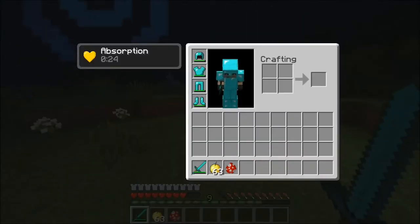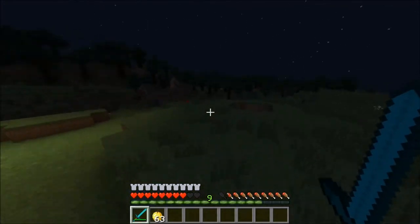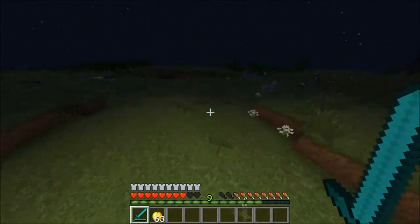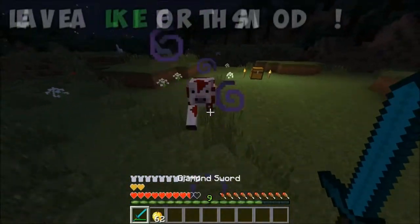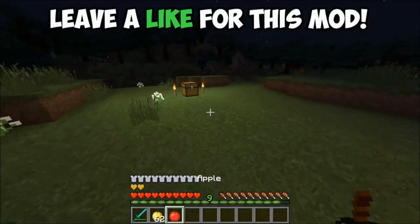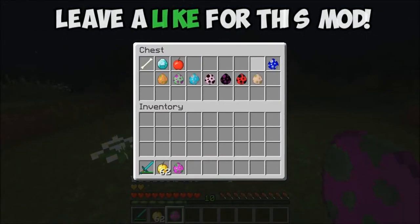Next one is the apple cow. This has actually been featured in a few different mod packs like Crazy Craft and things like that. But the difference is these guys are hostile and they want to kill you - like they want to improve your health by giving you healthy food but at the same time they want to kill you. So just be careful about those guys.